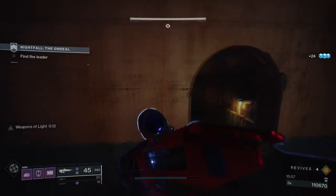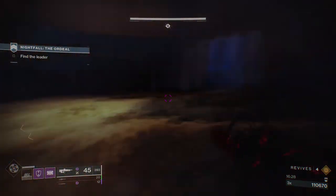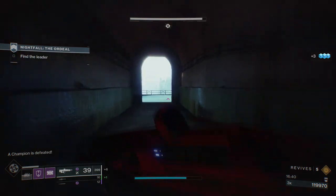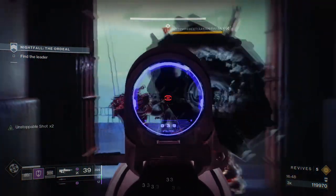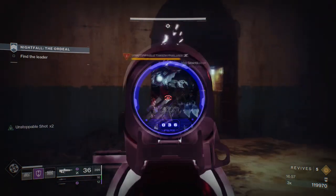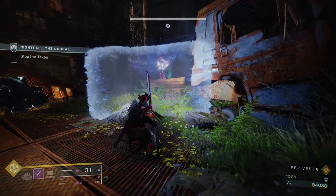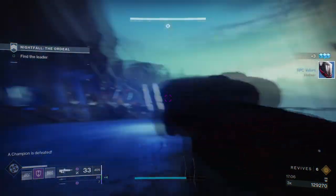When you get to this room, be the most careful — two unstoppable champions spawn. You want one of them to come to you so you can stagger him and use your sword. I ended up using Izanagi's because I didn't have much sword ammo, and I put up a shield to be safe. Get him inside because there's a bunch of stuff on the other side you do not want to die to. Once he comes inside just kill him with your sword. If he still has a little health left but is waking up and you can finish him, just do it.